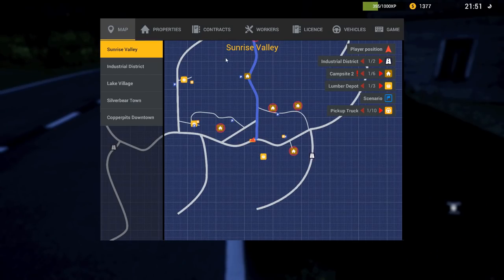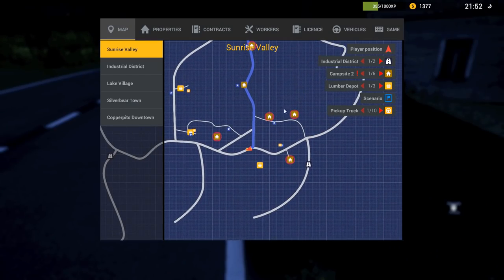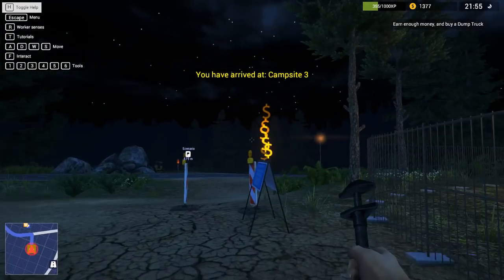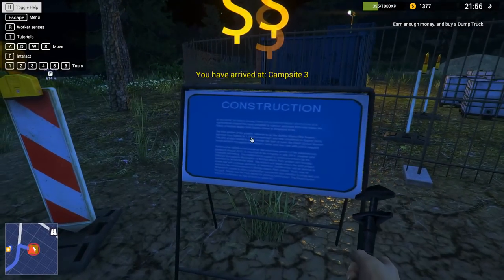Let's see where are we going to go next then. Anywhere here that we haven't seen. Oh, we could do. We've got our campsite. Yeah, let's get. Get a taxi to the campsite because we can do this, can't we?